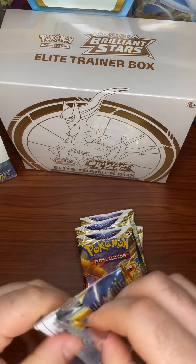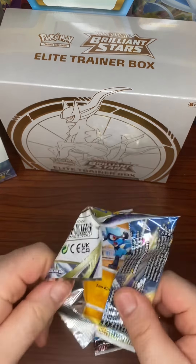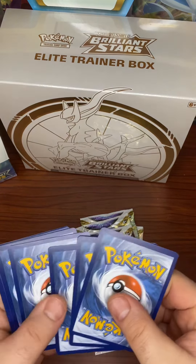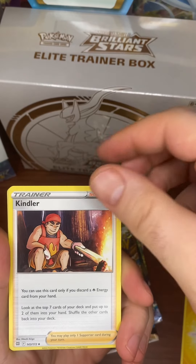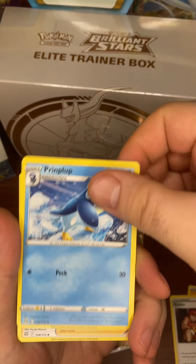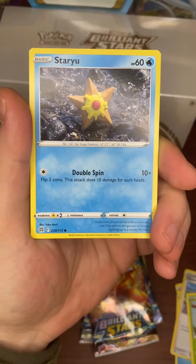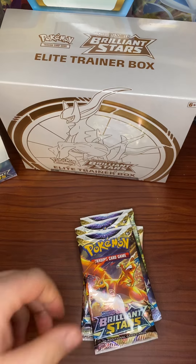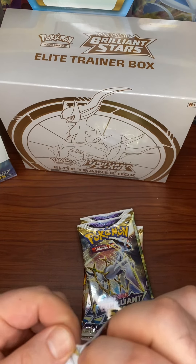I'm really hoping for the Charizard V where he's fighting the Phenosaur. Only one way to find out. Starting out with Psychic Energy, Lightning Energy. We have Kindler, which I don't even think I have yet. Prinplup, Sharon's Care, Riolu, Burmi, Staryu, Karablast, Clefairy. The Reverse is a Gloria and we have a Non-Holo Esquivellier. Not a great start, mostly repeats, with the exception of the Kindler.